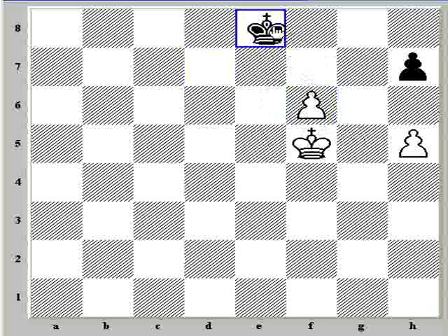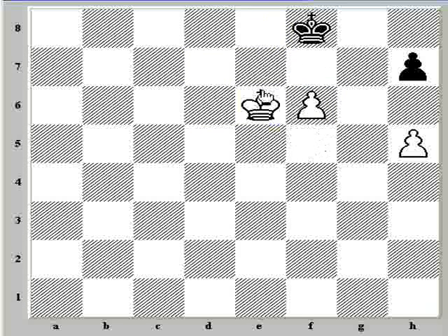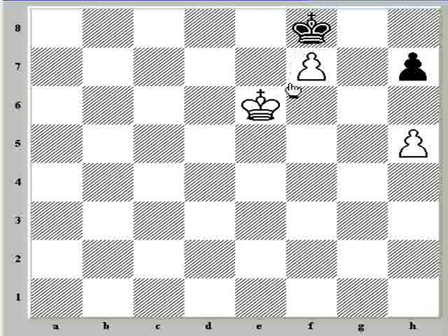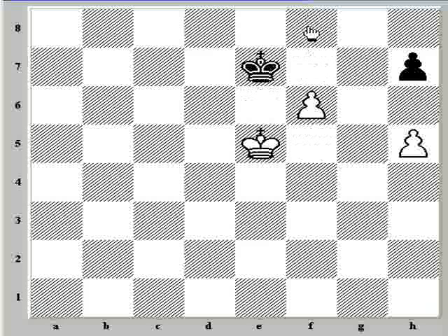The key idea here is that if the position were black to move, black would lose because he'd have to bring his king out and then king b7 is going to win. So it seems like white can just give black the move by pushing a pawn, but that covers the only square, so this position becomes stalemate. So again, we have a draw. f6 fails by just trading — black can go into this drawn fortress position where white can't promote because he'll end up stalemating black.